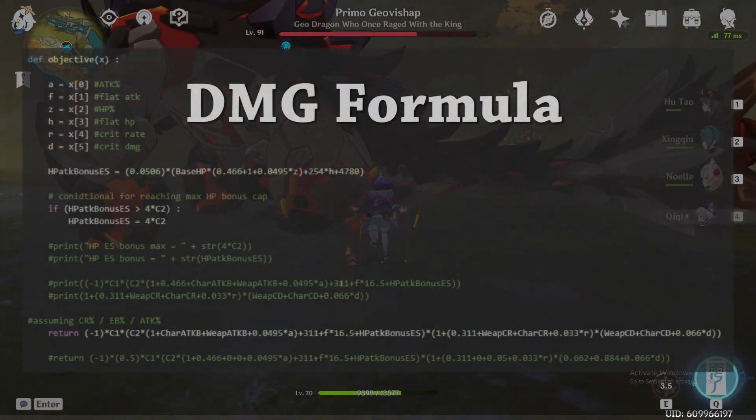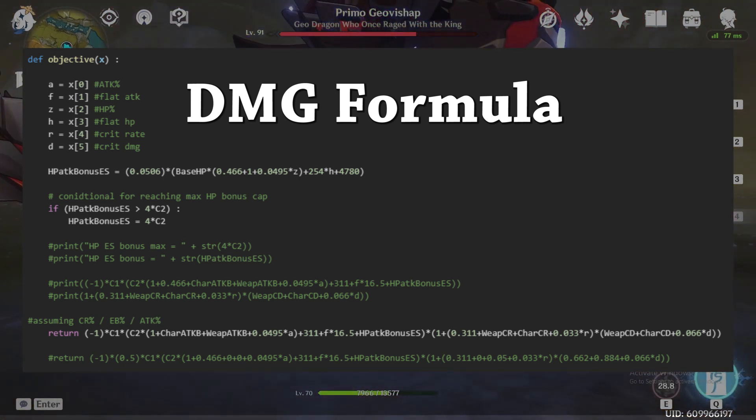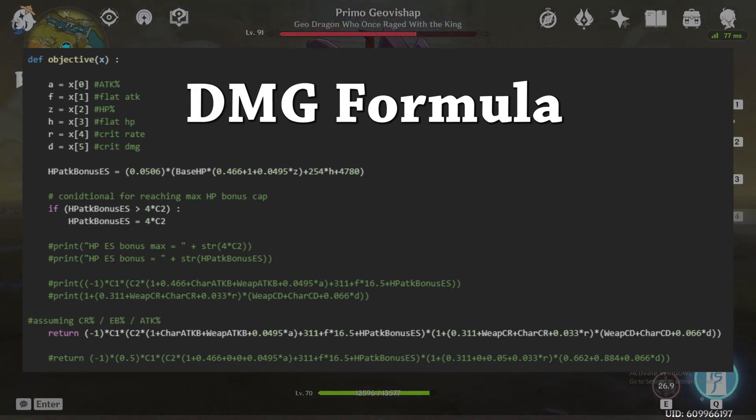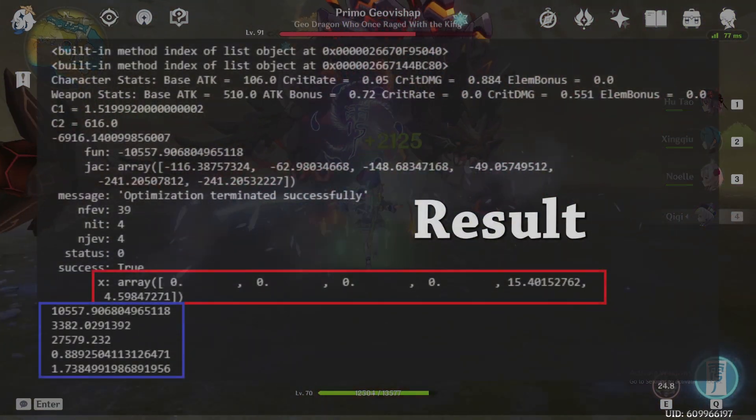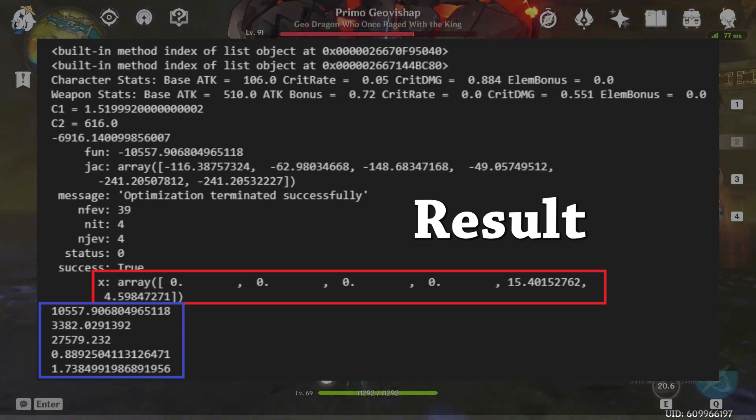The damage formula is in the form of an objective function, where substat rolls into HP, attack%, crit rate, and crit damage are all accounted for, and the final result gives us the damage output for each weapon with its optimized substat distributions.